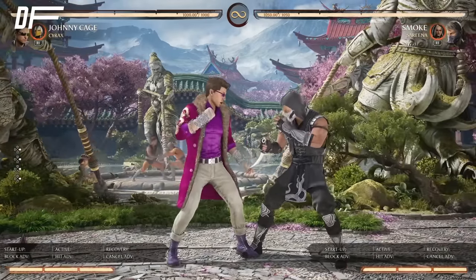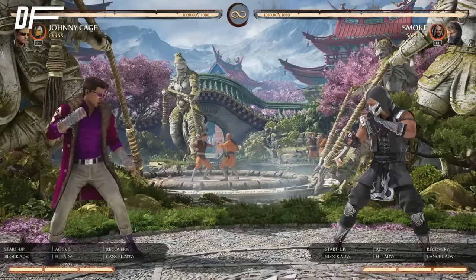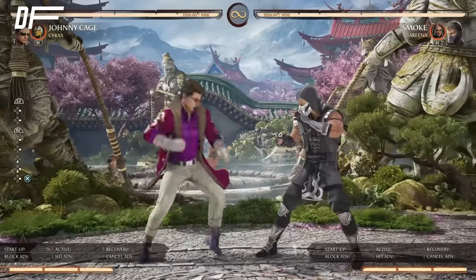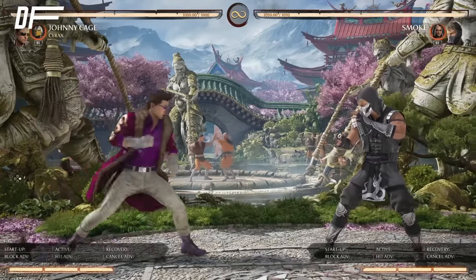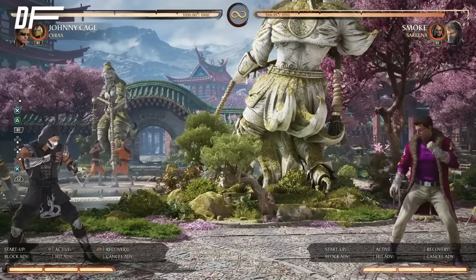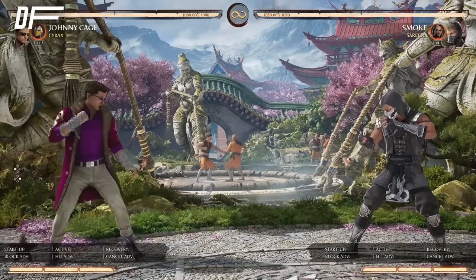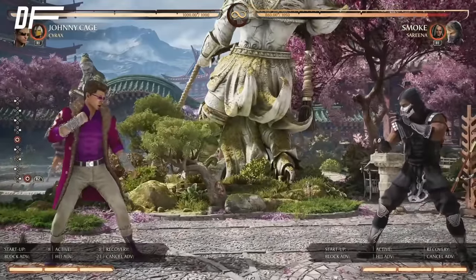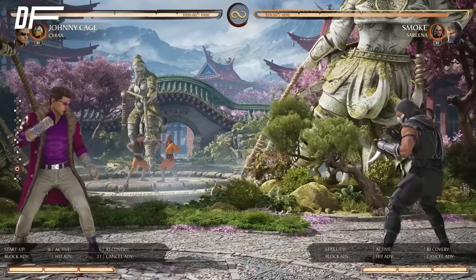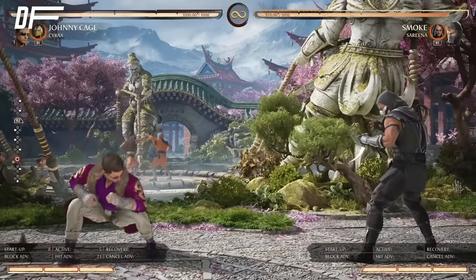His down back 3 is his combo starter when amplified — the normal version just hits your opponent, but the amplified version lets you get an attack in the air and follow up with a combo. His down forward 3 is a command dash that goes through your opponent and their moves sometimes, but if your opponent times their attack they can interrupt and punish you. It's great for escaping the corner — if your back is in the corner you can get out for free, especially with a cameo. His back forward 4, when amplified, absorbs a hit, has armor, and is extremely fast — good for punishing projectiles, though it's a high attack so opponents can duck it.